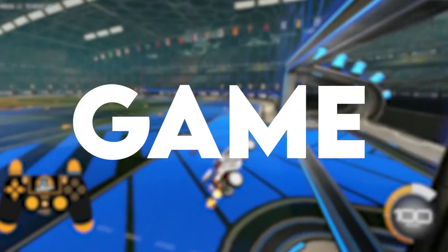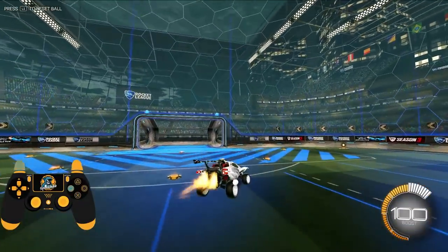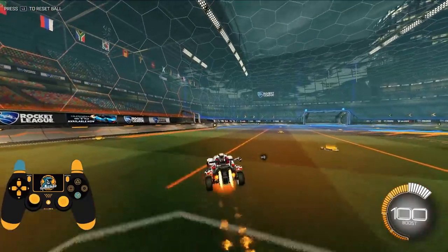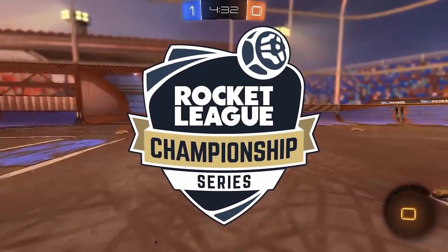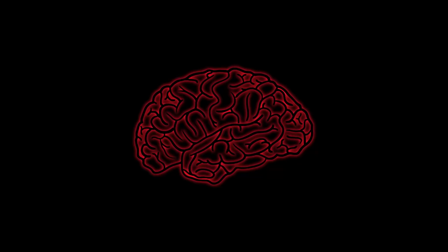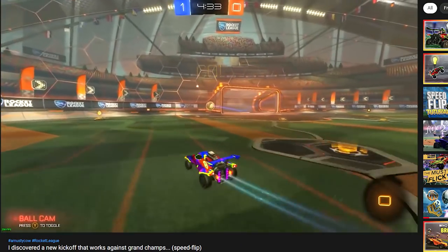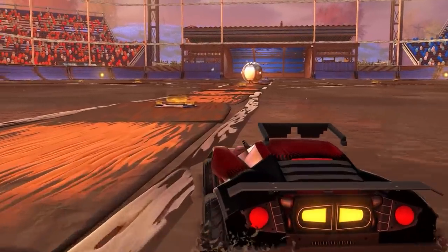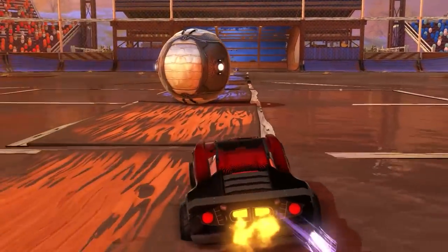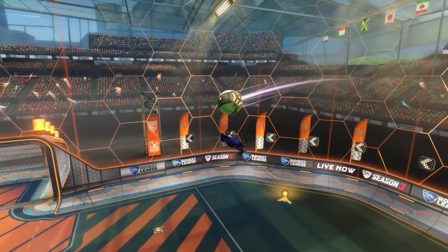The sonic flip is a harder variation of the curve dash. When you're curve dashing off the wall there's a big room for error and the mechanic is very forgiving, but when you're sonic flipping you have to make sure you land with your nose down and time your jump just when your back wheels are hitting the ground. I've peaked at grand champ and my ranking is definitely not due to my mechanics, but if I can learn the curve dash and then the sonic flip in only two days of practice, I can't imagine what pro players are going to be able to do. Think about it - when people first discovered the speed flip, a lot of people thought it was too mechanically difficult, but a year later we're seeing players in diamond speed flipping on their kickoffs.